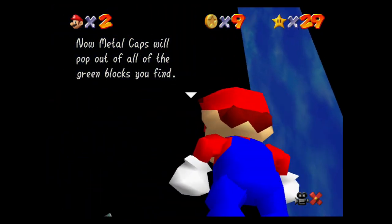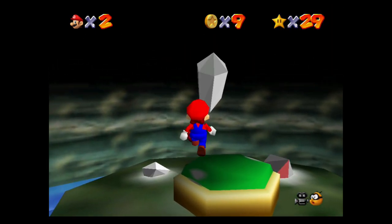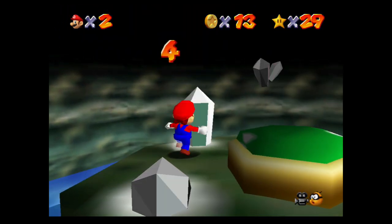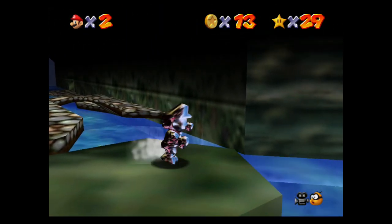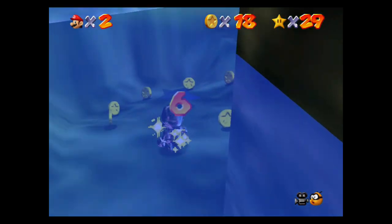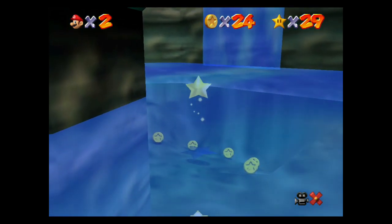Now that we've hit the switch, the green blocks in all the stages will turn solid, and inside are metal caps. Collect these two red coins here — three and four. The last four are underwater below the platform that the green switch was on. Once you have a metal cap again, jump into the water and collect red coins five, six, seven, and eight. They're in a circle around the pillar that had the green switch.